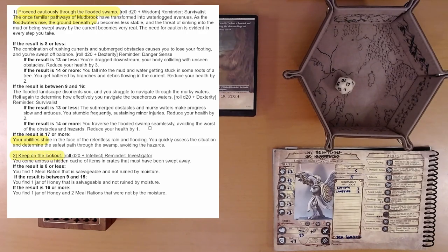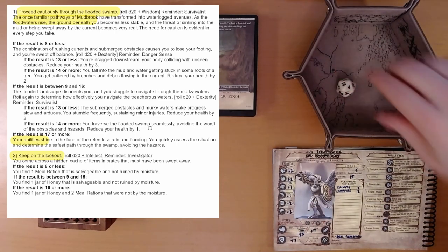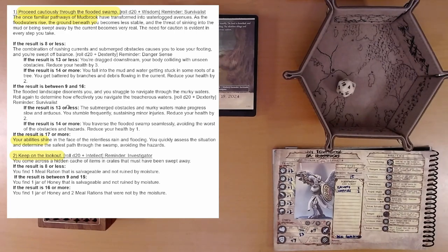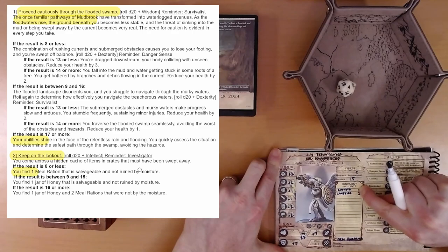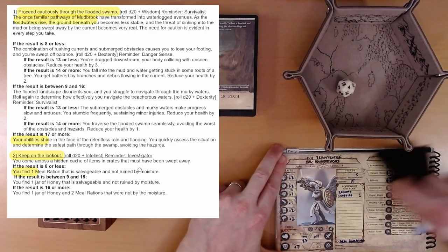Step 2: keep on the lookout. D20 plus intellect. We are not an investigator, nor do we have a party member who's an investigator. Our intellect is plus 1. So 4 plus 1 is 5 — that's no good, and we don't have anything that can help us with this. You come across a hidden cache of items in crates that must have been swept away. You find one meal ration that is salvageable and not ruined by moisture. That takes us up to 3 meal rations.